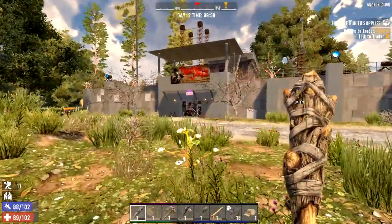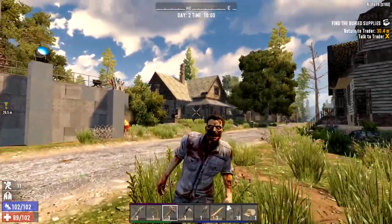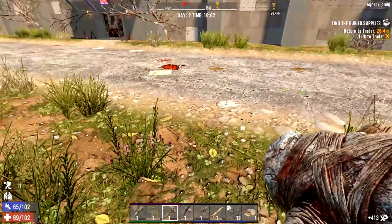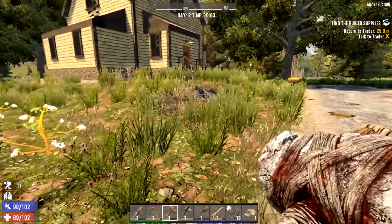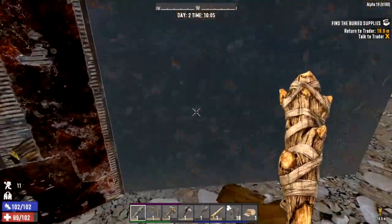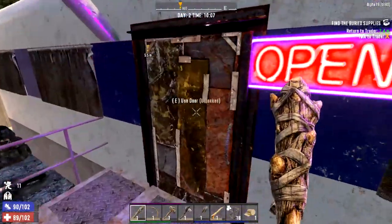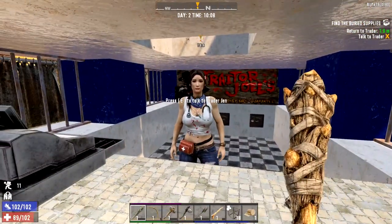Here we are back at the trader. I'm just going to clear out a few zombies I've seen walking around - some easy kills. I've been doing a few on the way back as well, just taking my time. As you can see, the XP bar is filling up nicely. Let's get in here and say hello to Jen.